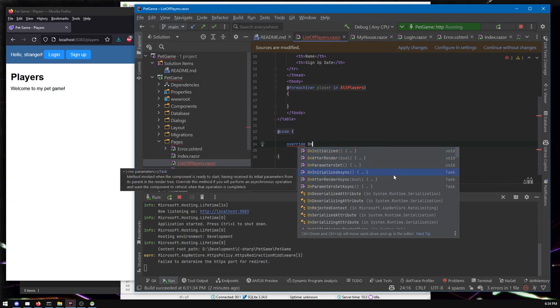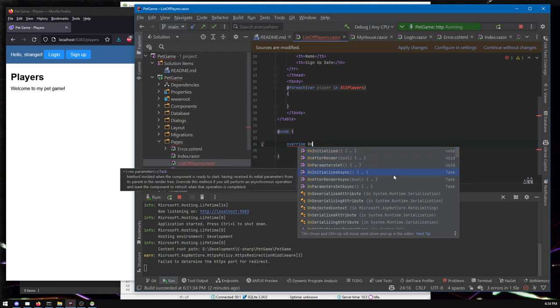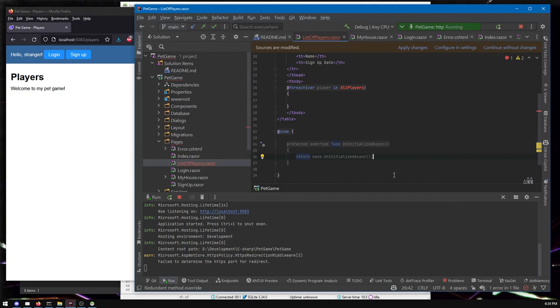There's OnInitializedAsync and OnInitialized — it really depends. Let's just say we're going to go with async, and you should probably just default to async. If you've worked with async/await in other languages before then you can make your own decisions. Something a little annoying about Rider is it should really default to suggesting the async version since that's the more common thing. Squiggly yellow underlines are fine — we don't have to worry about those as much as squiggly red.